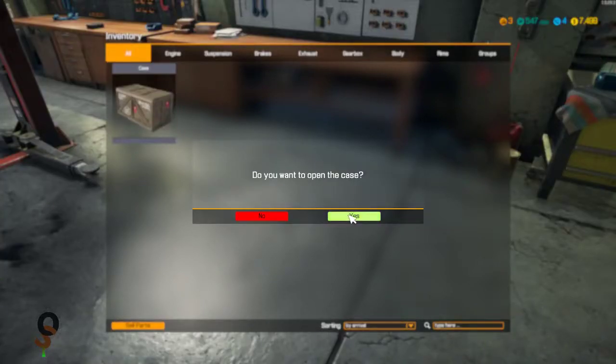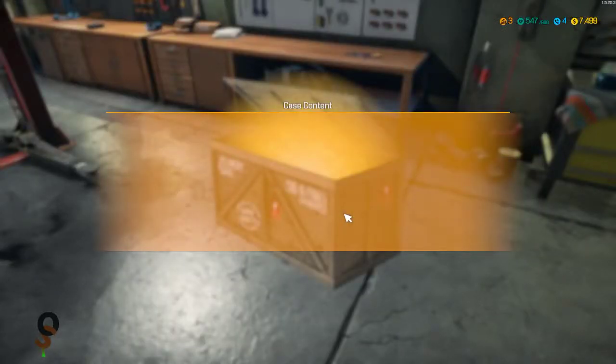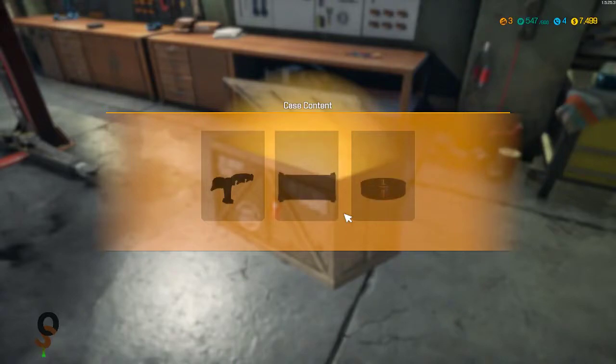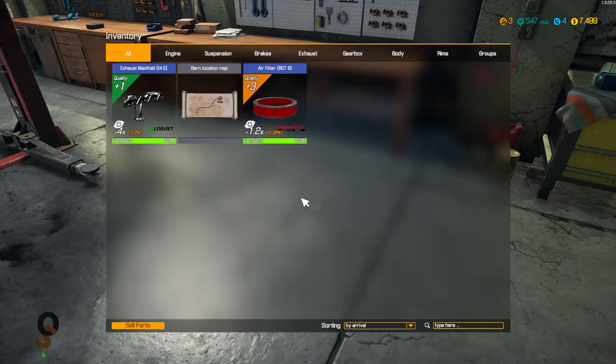Let's go ahead and open up the case and see what kind of goodies we got. We received a high quality exhaust manifold, a barn location, and a high quality air filter. These are high quality parts we can use to work on our own car, so we're going to go ahead and keep them.